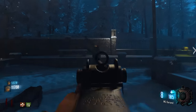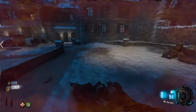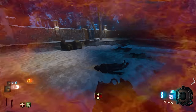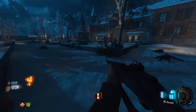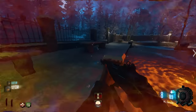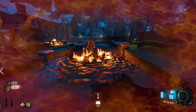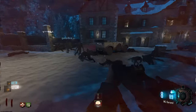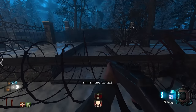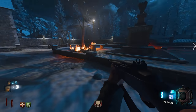They manage the horde inside, making a crawler. They attempt to 'slow motion blow' a napalm zombie. One player suggests going into the backyard to find Juggernog. They continue managing the napalm zombie carefully rather than triggering him accidentally.